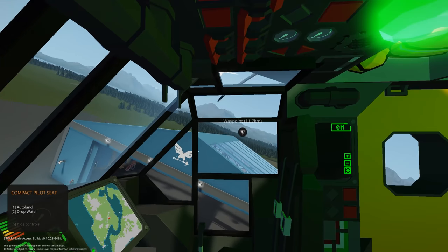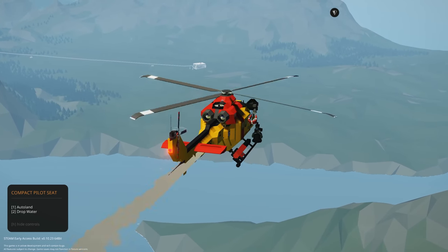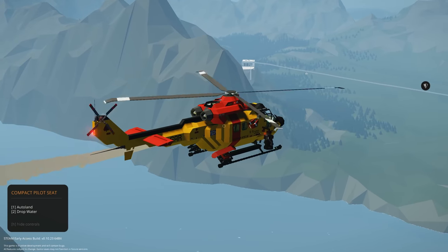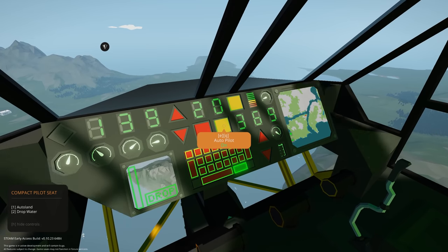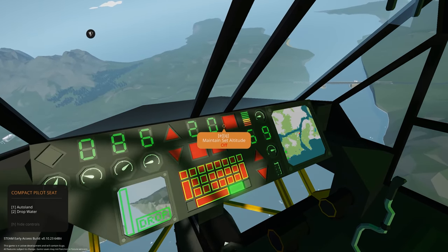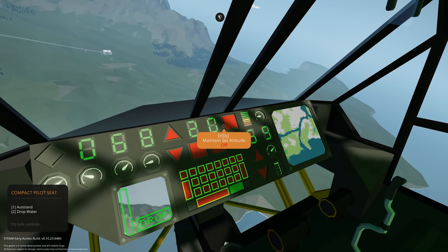We should be heading in that direction. We're just coming up to what looks like the bottom of the lift, before heading up to the mountain top. We'll go and land — taking the autopilot off, altitude hold off, switching over to manual control and going in for a landing.